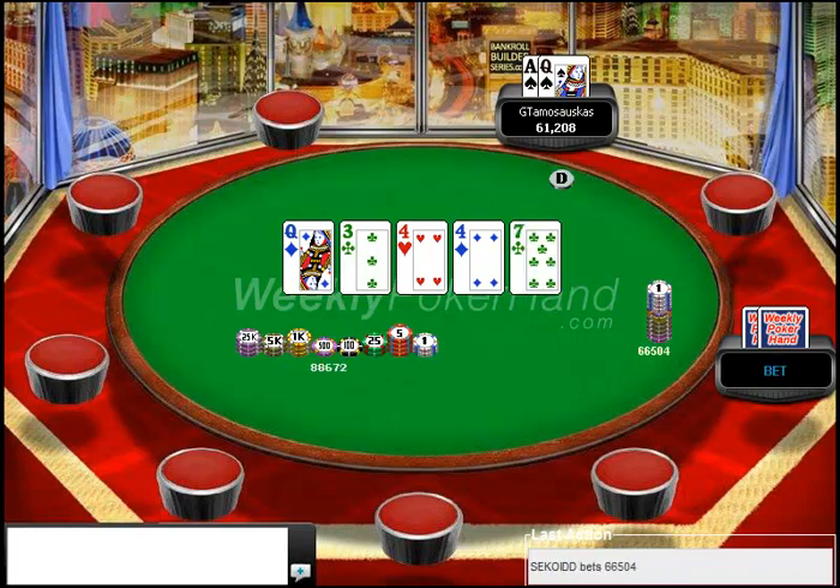So we get called. The river is a 7, and our opponent donks into us. This is called a donk bet, because as I said in the last episode, it's going to force your opponents to play fairly straightforward. And when our opponent donks here, I think his range is either very, very strong or very, very weak. So now, with Ace-Queen, we really have a bluff catcher. I don't think too many people are going to donk shove the river with Queen-Jack on a Queen-3, 4, 4, 7 board. It's pretty unlikely.